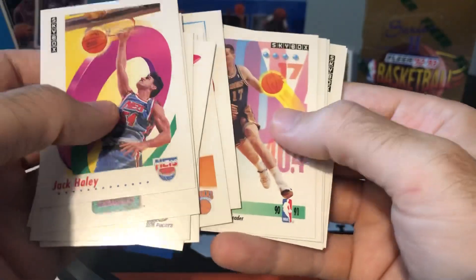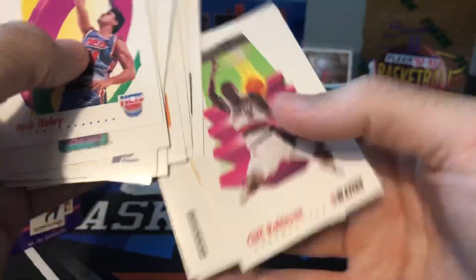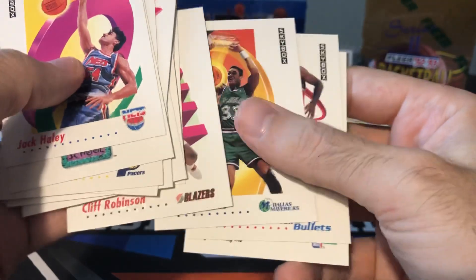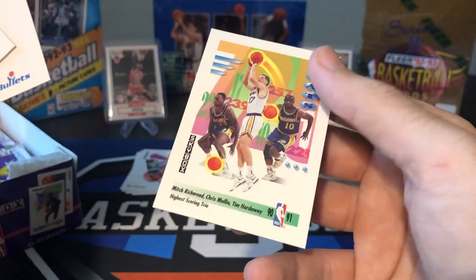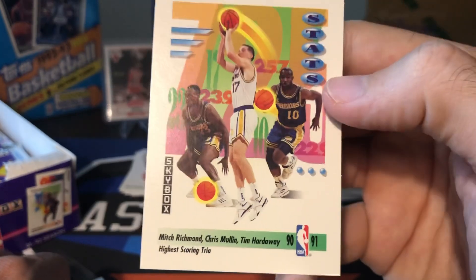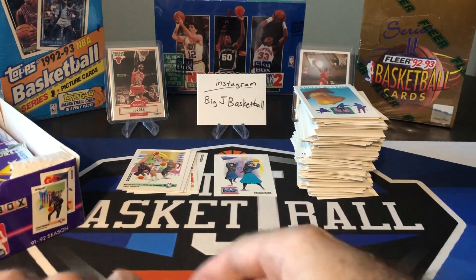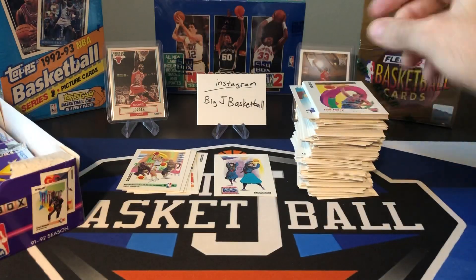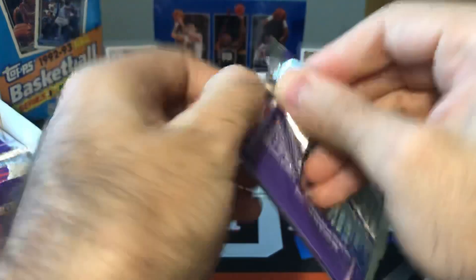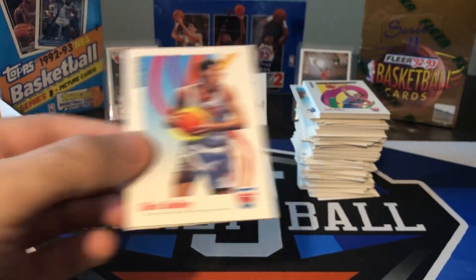Father of Steph. Chris Mullin — I've gotten a bunch of those. Cliff Robinson, rest in peace, recently passed away a few months ago. Run TMC — high-scoring trio, that's a cool card. Mullin, Mitch Richmond, Tim Hardaway. It's a shame they couldn't keep that team together, see what they could have done in the future.